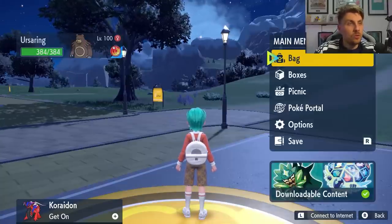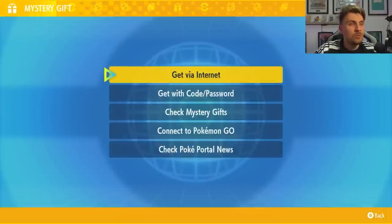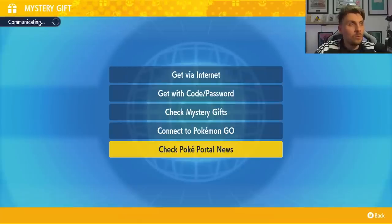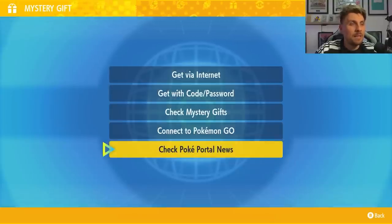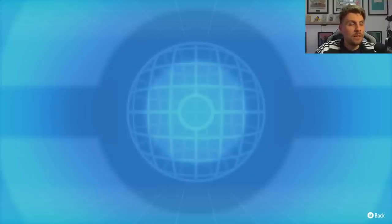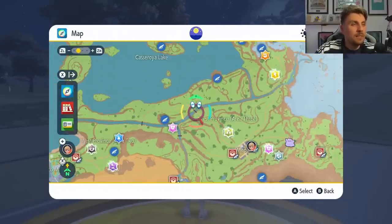To get the event in your game, just come down to your Poké Portal and connect to the internet. You can also go to Mystery Gifts and then check Poké Portal News — this will connect you to the internet anyway. Once you've done that, you'll get a message pop-up and all your Tera raid event dens in the area will be updated. You can then disconnect from the internet and check your map for the Spotlight Tera raid events.